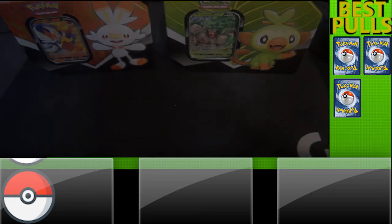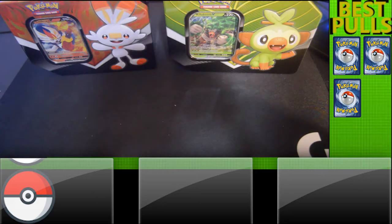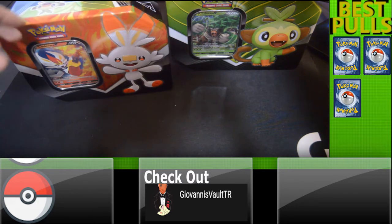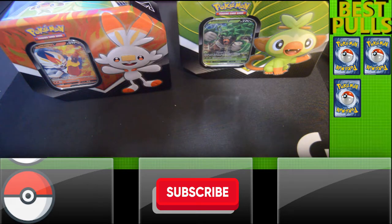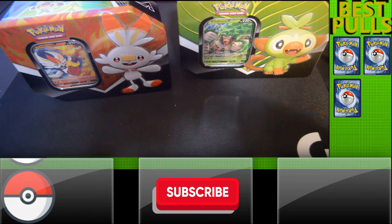What's going on guys, today we're going to do a three-way tin battle with Decoded, myself, and Giovanni's Vault. This is going to be our side of the opening — I'm going to open the Score Bunny right here, Decoded's going to open his Grookey, and we're going to see who gets a better pull. I'm not too familiar with these Pokémon but I've seen them before — I never recognize their names.